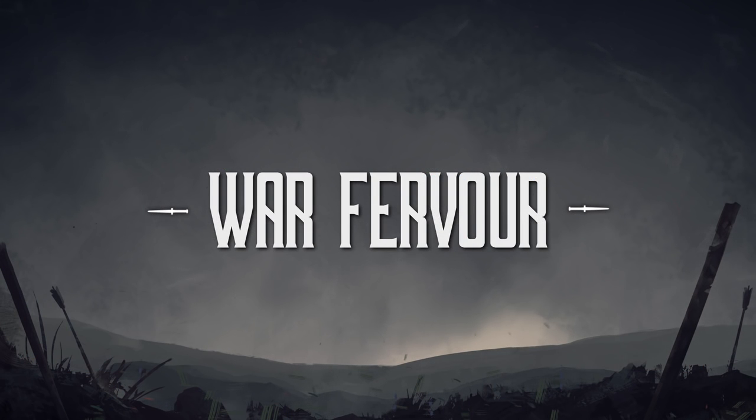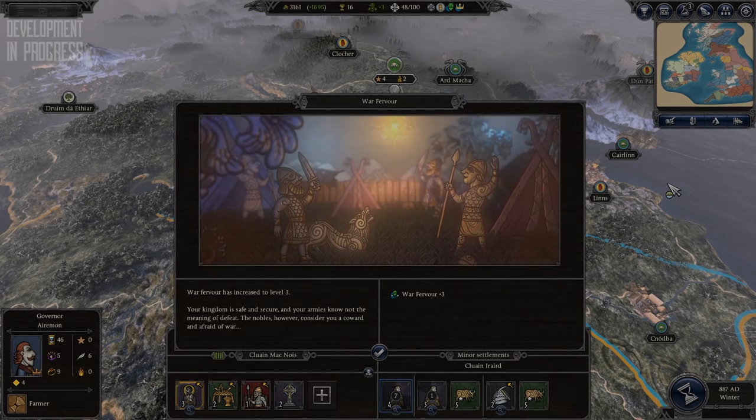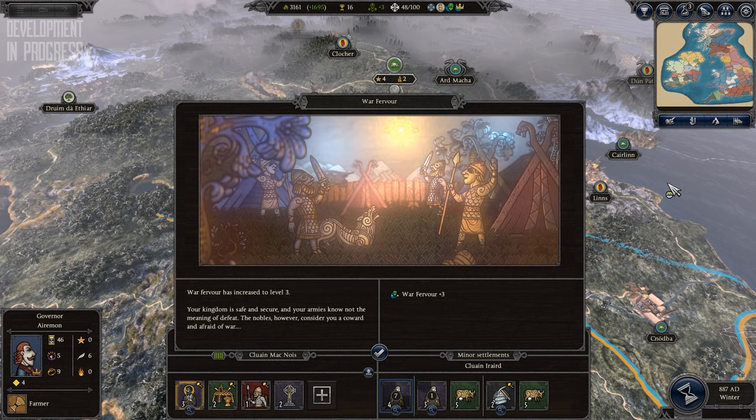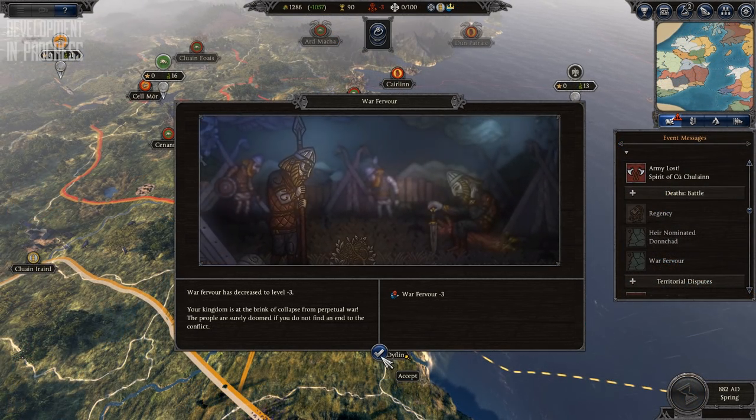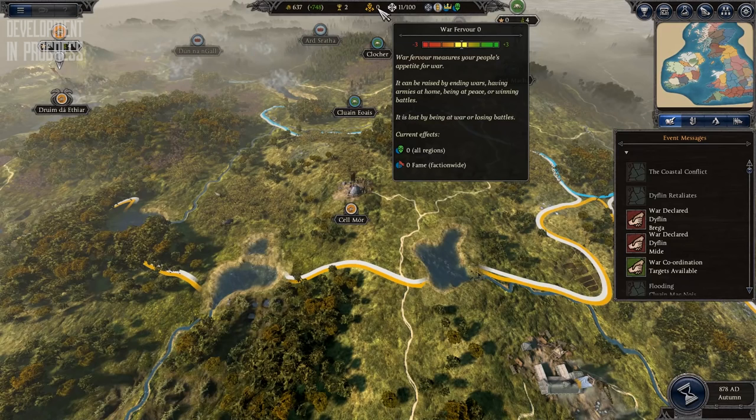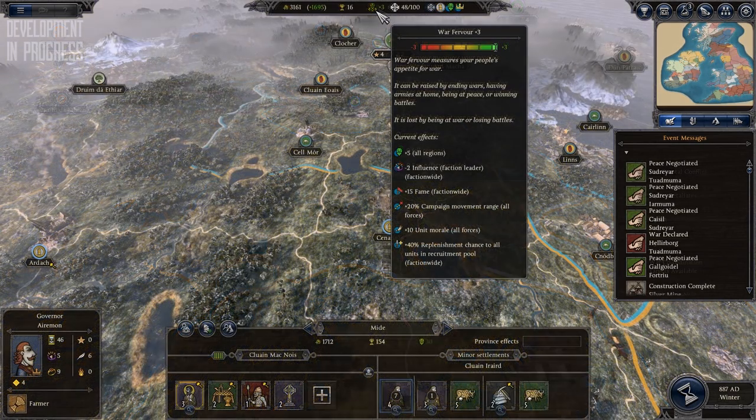War is a balancing act, and your people will always want what they don't have. When you're at peace and prospering, your people want war and conquest. When you are at war for years on end, your people will want peace. This is a scale, and when the scale is balanced, everything will be well. When it tips in one direction or another, public order, leader influence, fame, upkeep, and replenishment bonuses and penalties will come into play. And the further it tips, the greater these will become.